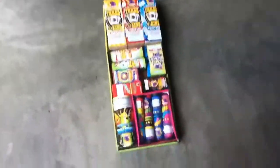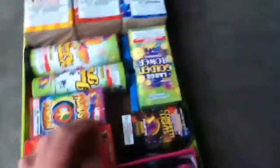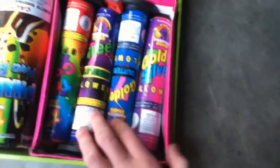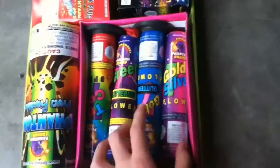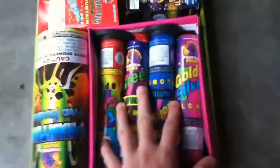Okay, so what's in this is — well, we took some stuff out. We took the Wolfpack Bang Snaps, and there was one party popper in here — that's gone. But what's in here is four of these same fountains. They're a different name: green glittering, lower, gold, silver, and golden glitter or something like that. There's four of those.